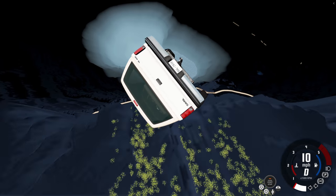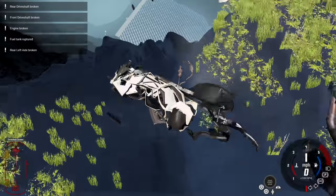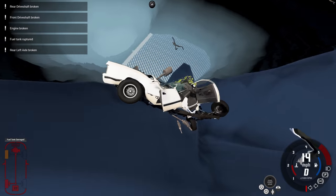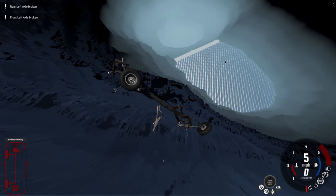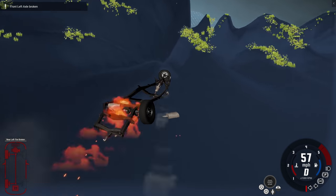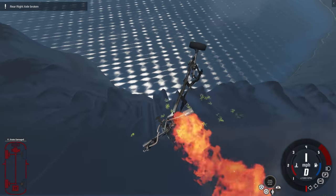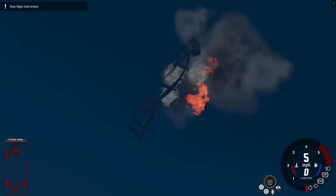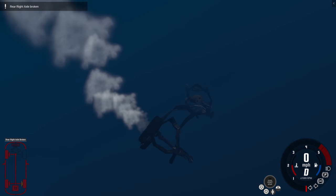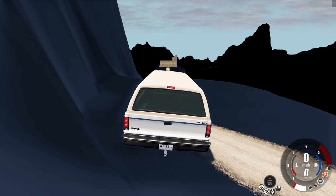A couple updates ago the textures on the map got broken. Sometimes when a texture is missing it's very obvious because it'll be bright orange and say 'missing texture.' Other times it looks like this where it's just really dark and you don't know what's going on. The good news is it's not very difficult to fix, but before we do that I'm gonna let this frame go all the way to the bottom because it's not often you get to see a vehicle driving down broken versions of leap of death. I'm gonna bring the truck back up and fix it, and tell you everything you need to do.